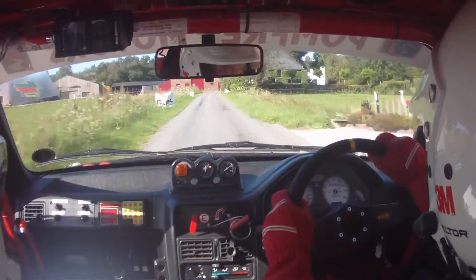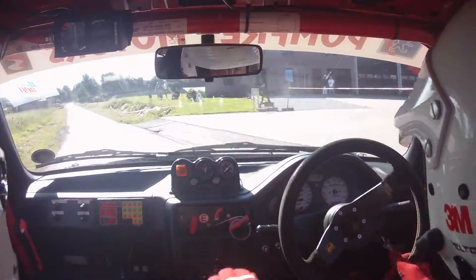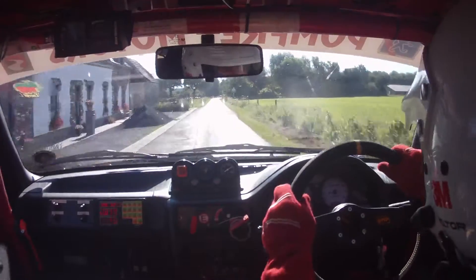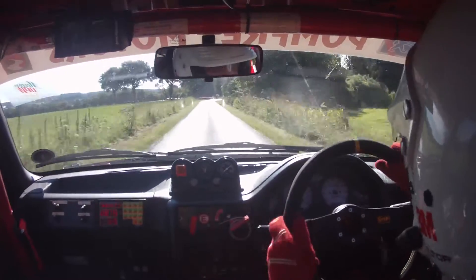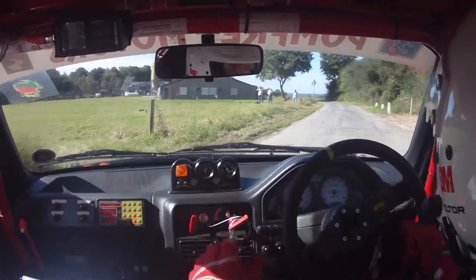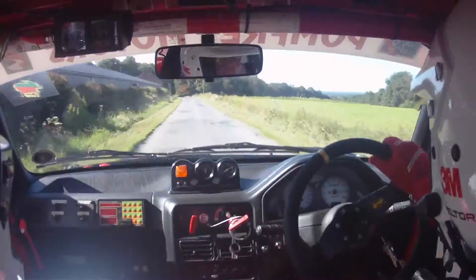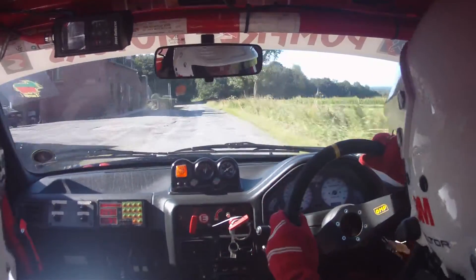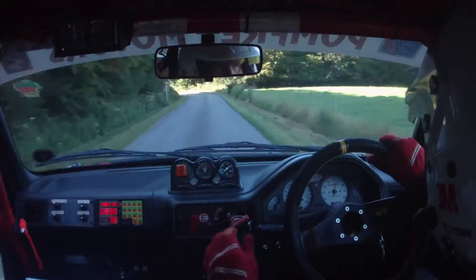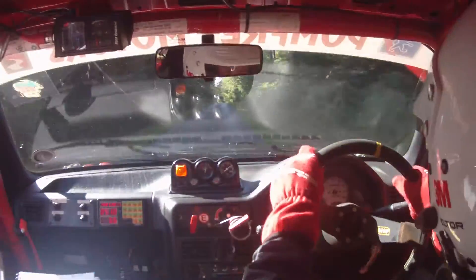Square left, then 300. Then tight square right into one left. 400 past farm. Then two left into one right and 300 over crest.